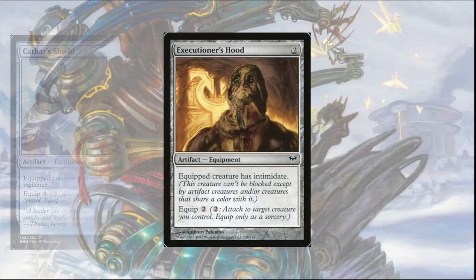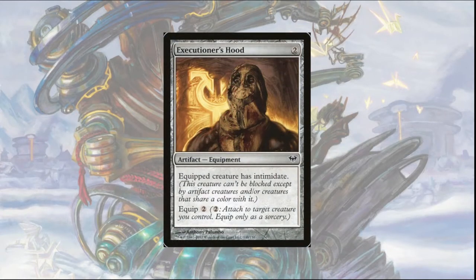Another cute interaction is adding Executioner's Hood to the deck, which gives the equipped creature Intimidate, making our creature only blockable by artifact creatures. Since the automaton is colorless, there are no creatures with the same color, making it extremely difficult to block.